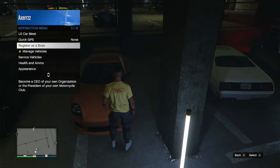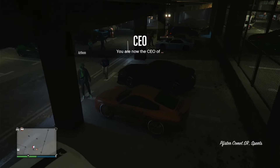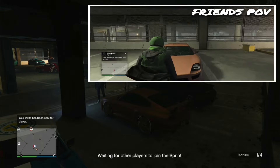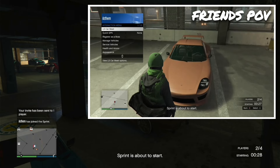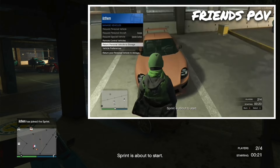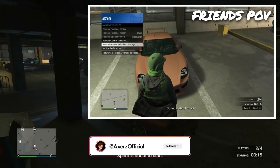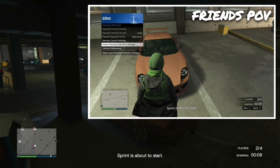Open the interaction menu and start up a co-op, or tell your friend to start up an MC — if they don't, that's also fine. Get into your friend's personal vehicle, then open the interaction menu, head over to LS Car Meet, and start up a sprint race. Tell your friend to join it. What your friend has to do is join the sprint, but the moment the timer gets to two seconds, tell them to despawn the car. You should get kicked out but still join the sprint race.